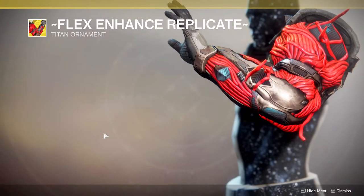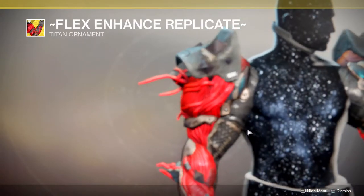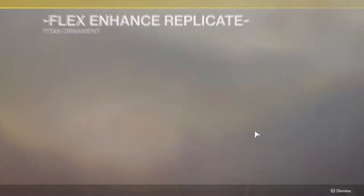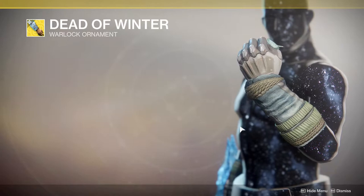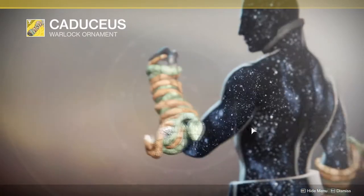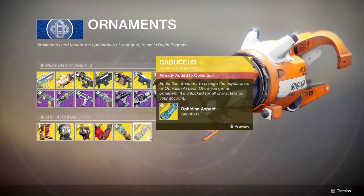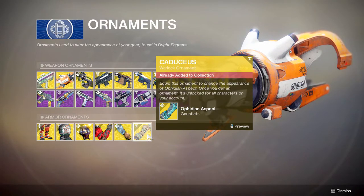The Flex Enhance Replicate is amazing, unfortunately on a female character it looks small — apparently on male Titans it looks huge. That's unfortunate but I still love my Titan girl, so whatever. Dead of Winter is the other one I do not have — it's basically just ice on the important parts. And this ornament looks really cool: if you don't like that the Ophidian Aspect gives you just one or two snakes on one arm, this actually gives you two snakes on two arms, which I really like.